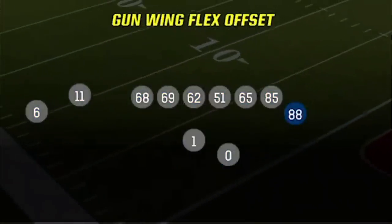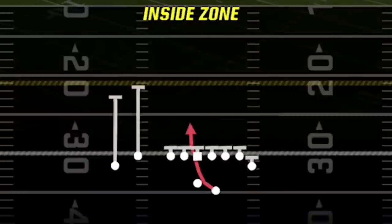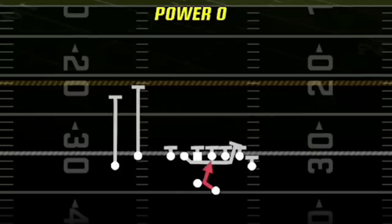My setup from the Gun Wing Flex Offset is to make sure that I have Alex O at this spot here, although there are times where it's best to have him at the other tight end spot for certain plays. For my audible plays, the inside zone is my only run play, but there are several really good run plays in this formation you can choose from, like the O1 trap or the power O, which really works like a counter run in the opposite direction.